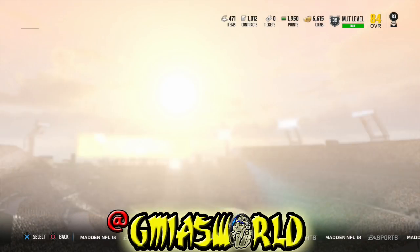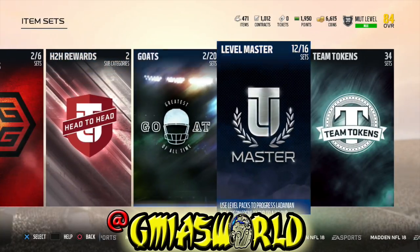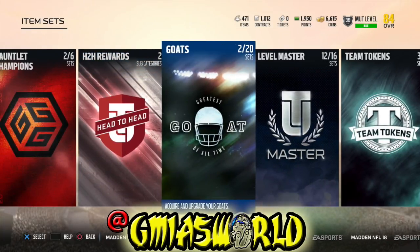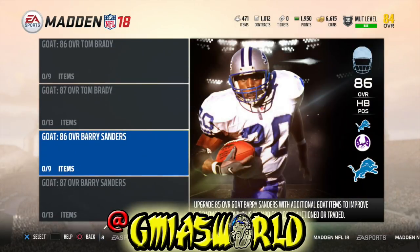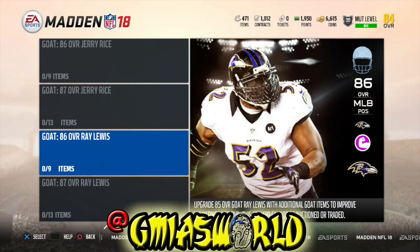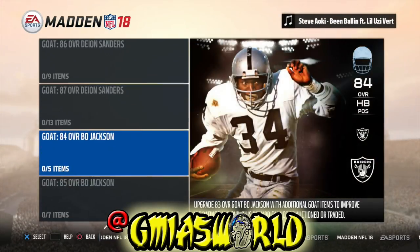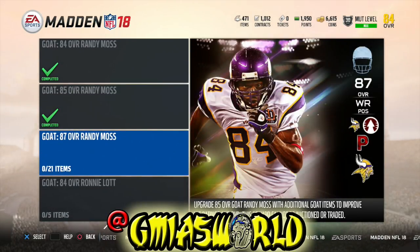Let's jump over to the upgrade sets. You're going to find the baby goat sets to the far right, right before the team tokens and all that stuff, under Goats. I don't want Tom Brady, Barry Sanders, or Jerry Rice — he's not the greatest of all time. Randy Moss is the greatest of all time. Randy Moss will still be the greatest.